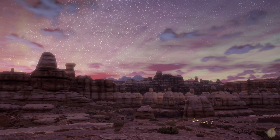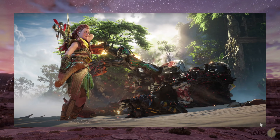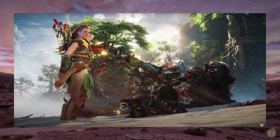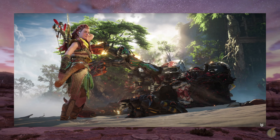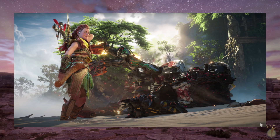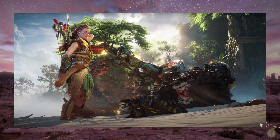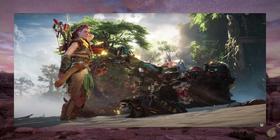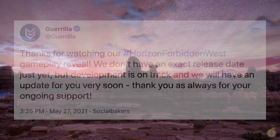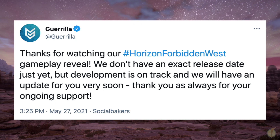In summary, we've learned quite a bit from this much-anticipated reveal. We were exposed to new locations, mechanics, weapons, machines, and plot points we didn't have before, yet so much remains unanswered. The red blight rages on, while the falling stars seem to point to a long-forgotten mission to planets beyond our solar system. Perhaps the most important question is when this amazing game will be released. Though we don't have the answer at this time, Guerrilla Games did tweet that development is on track and they will have an update for us very soon.